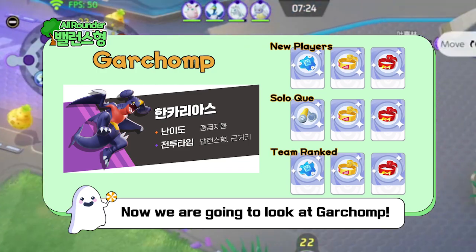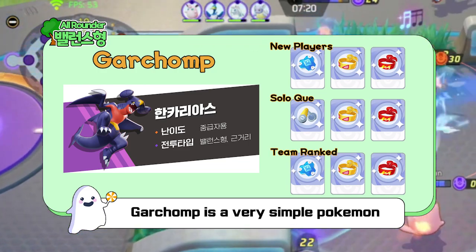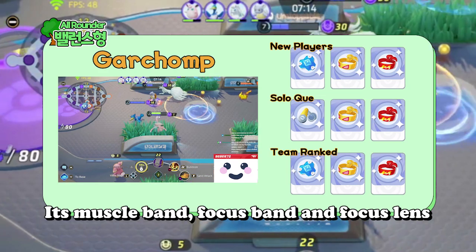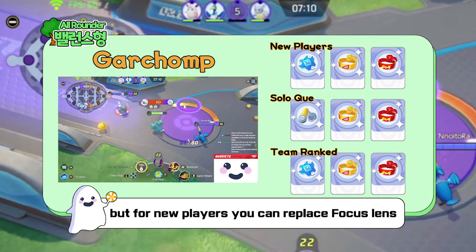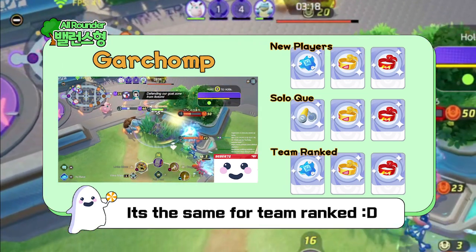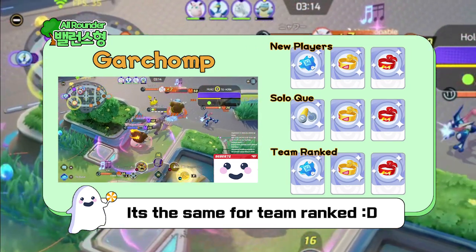Now we are going to look at Garchomp. Garchomp is a very simple Pokemon — he's an only auto-attack Pokemon, so the item build is very simple: Muscle Band, Focus Band, and Focus Lens. But for new players, Focus Lens can be difficult to get, so we can replace that with Buddy Barrier. In Team Rank, you need Muscle Band and Focus Band for Garchomp, so we'll replace the third item with Buddy Barrier and we are ready to go.